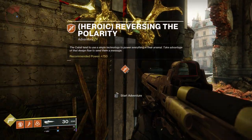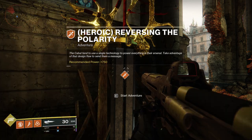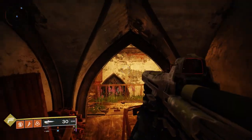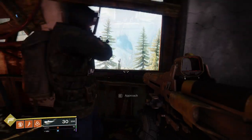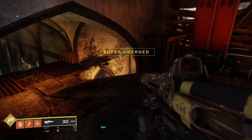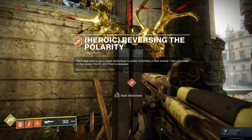This feels nice though — you're fast, it's responsive, good guns. A heroic event: 'Reversing the Polarity' — recommended power 750. The Cabal tends to power everything in their arsenal; take advantage of a design flaw to send them a message. Or do I want to continue? Well, gotta see — right off the bat there's more stuff to do than you can possibly wrap your head around. Let's see if we can just do this one as a last bit and that first look at Destiny 2 in free to play.